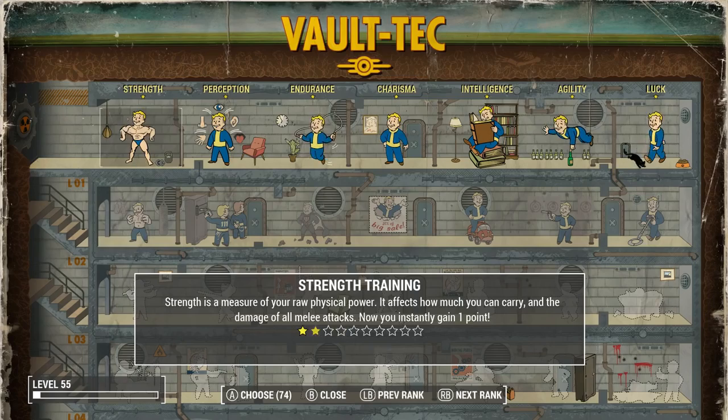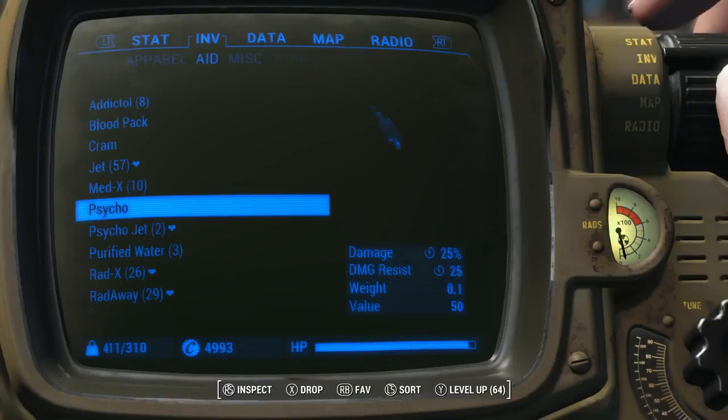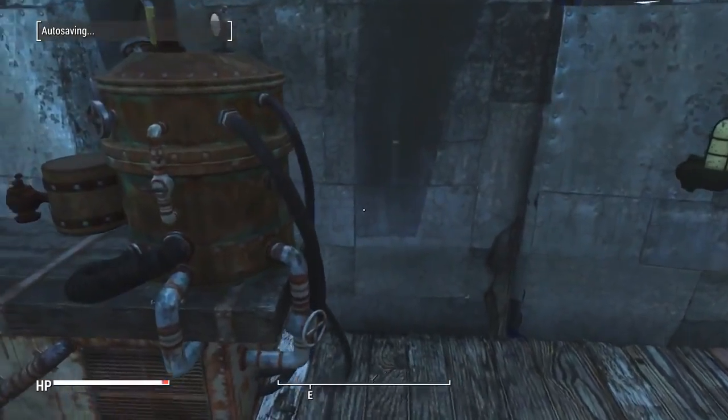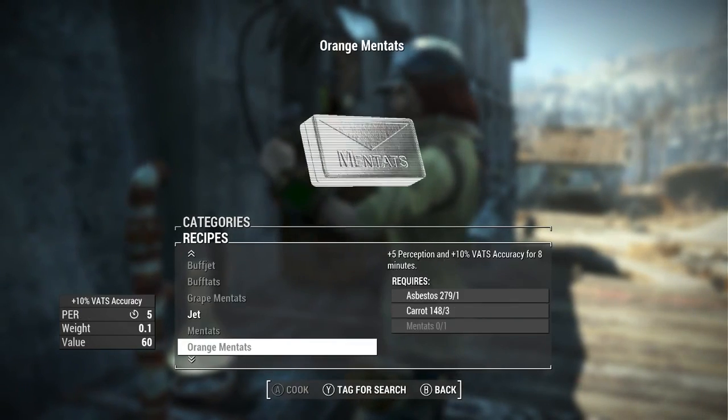And there you go — then you can just put all your points back into whatever you want. Now, the downside: some idiot is going to report it and be like 'this is a bug.' Well, this is something I can't do anything about, and quite frankly you can cheat already, so I don't give a shit.